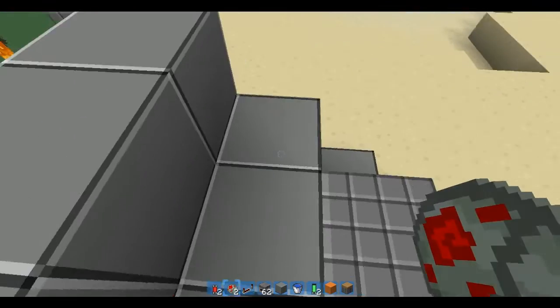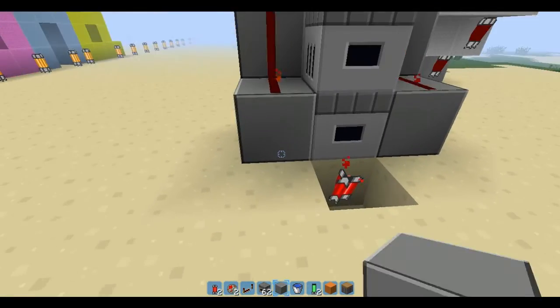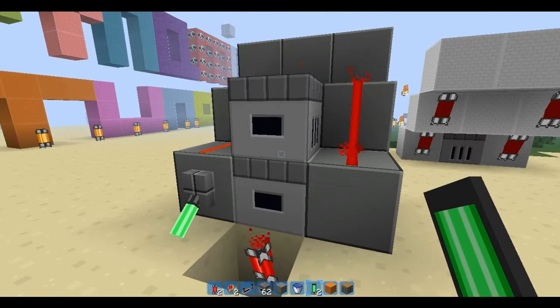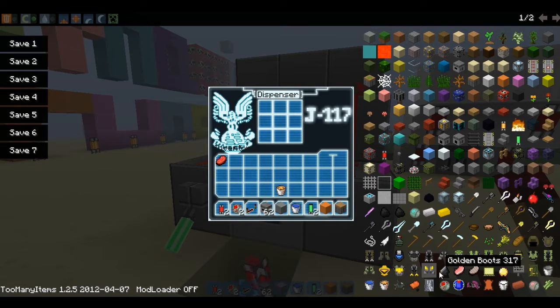And it will start flashing straight away. There you go. Make sure you put the lever down before you start filling it — important. Okay, now you want to give yourself arrows. I think that's a bit too much — no, I think it's about right.